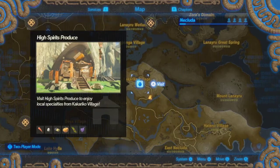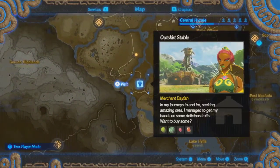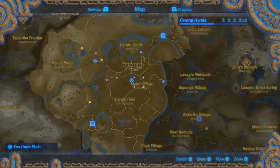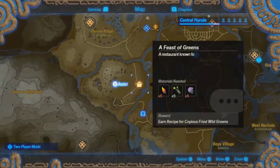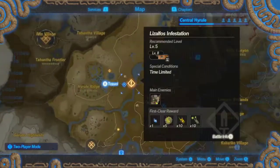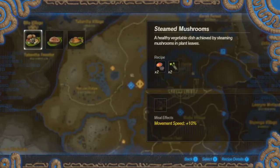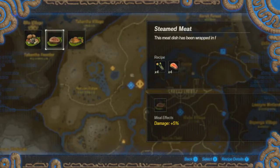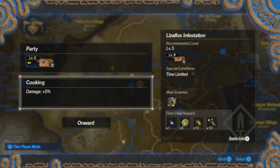So if we need any of these things, going to a static store would be better. We might as well wait either for a bug cellar or wild greens — vegan substitutes, that's it. Special conditions, time limited — interesting. If time is limited, I should probably go damage up since I don't want to spend too long taking out enemies.